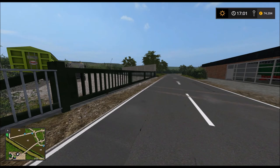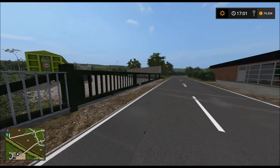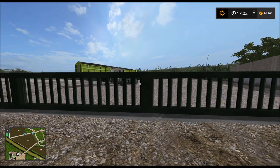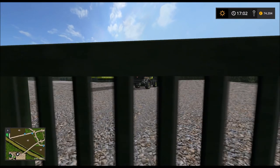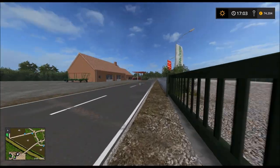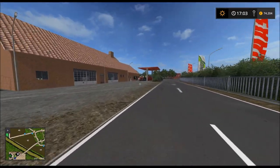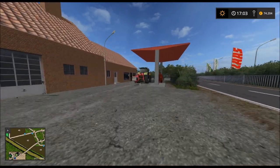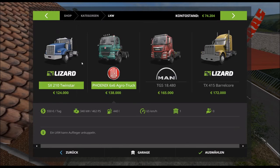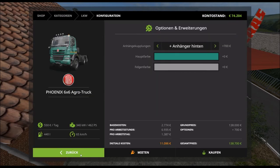Gerade sage ich, wir müssen schnell die Sachen rausbringen – und jetzt geht das Tor vor meiner Nase zu! Warum machen die schon um 17 Uhr zu? Was soll denn das? Mein LKW, ich sehe ihn nur durch Gitterstäbe. Also das ärgert mich jetzt. Aber ich bin gerade am Überlegen – ich wollte doch eigentlich... das habe ich gemacht, zumindest richtig konfiguriert.